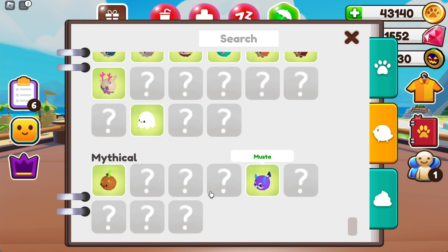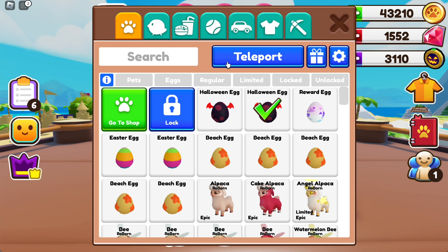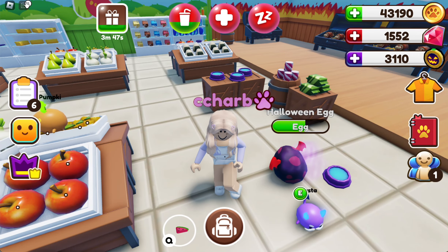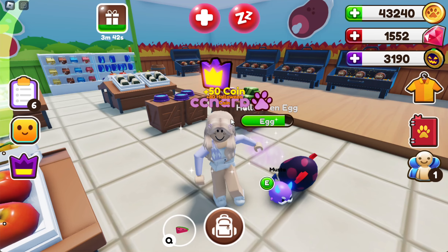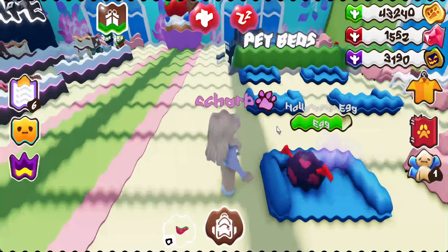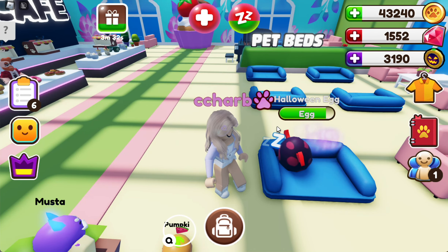Let's go to the bottom — look, I have collected two mythical. Wait, so this is a new category: the mythical category! That's honestly really interesting — there's a new category of petlings you can get. And we also get Halloween coins for doing pet needs, I completely forgot about that! So now I have 3,000 coins and I can almost buy another egg, that's so exciting.